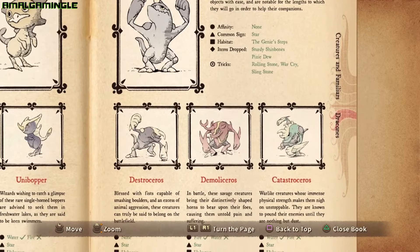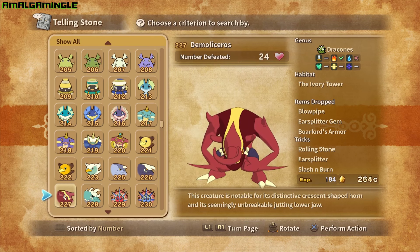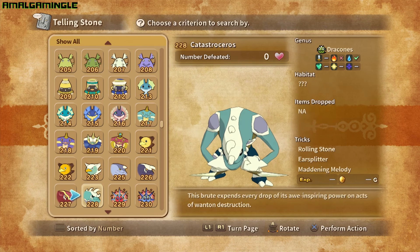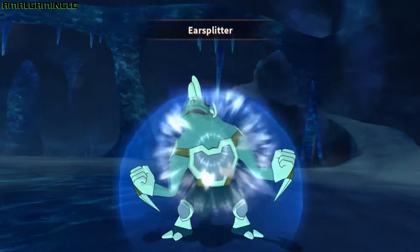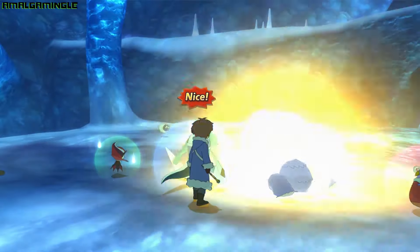The second form Destroceros metamorphs into either a Catastroceros or a Demolyceros — both are fantastic, powerful final forms, so it's entirely up to you which one you prefer. With a full party at level 99 after Tocco farming and Dinosauros maxed out to his full potential, Oliver and company can truly become a force to be reckoned with.